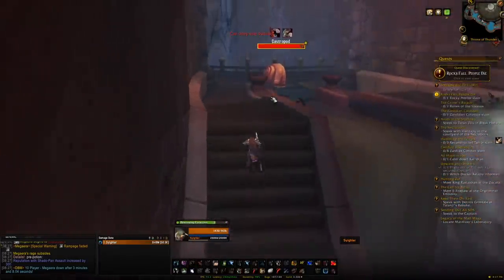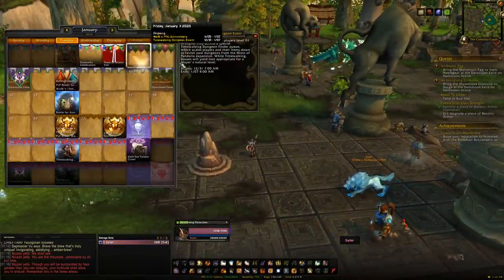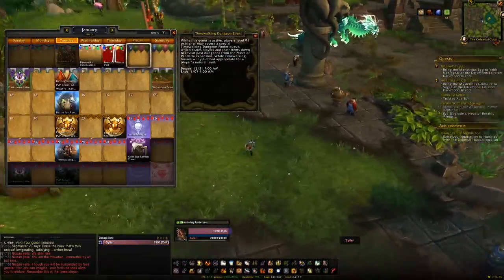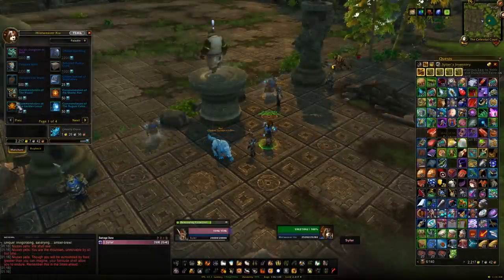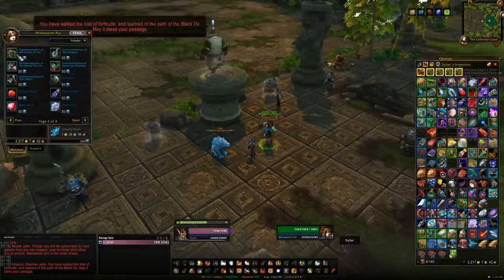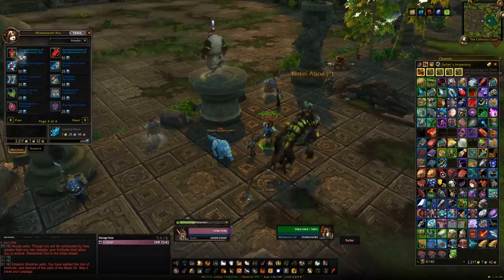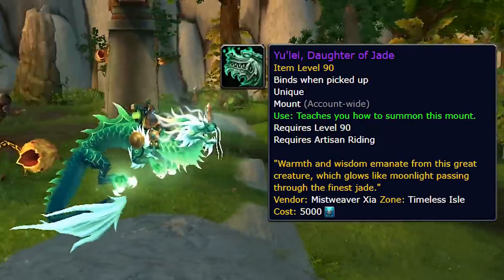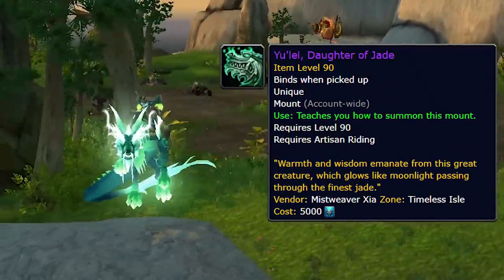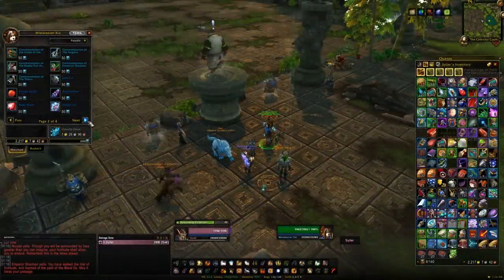Outside of that, the last thing to mention is Timewalking. When the Mists of Pandaria Timewalking event is active, a new NPC appears on the Timeless Isle where you can spend Timewarped Badges on reputation tokens for quite a few of the factions mentioned here. Most people use them on the Anglers since that's a daily-only faction and people dislike the fishing grind. Also, for 5,000 Timewarped Badges you can buy the Reins of the Heavenly Jade Cloud Serpent — another mount for your collection.